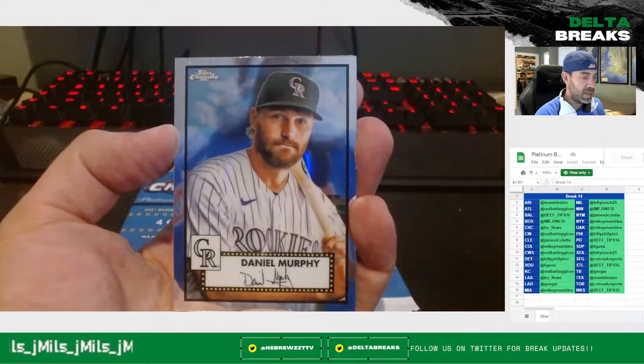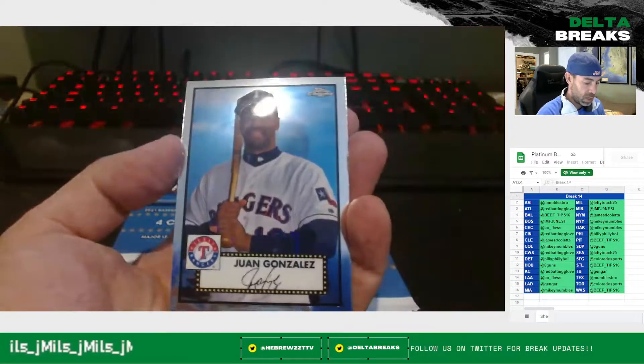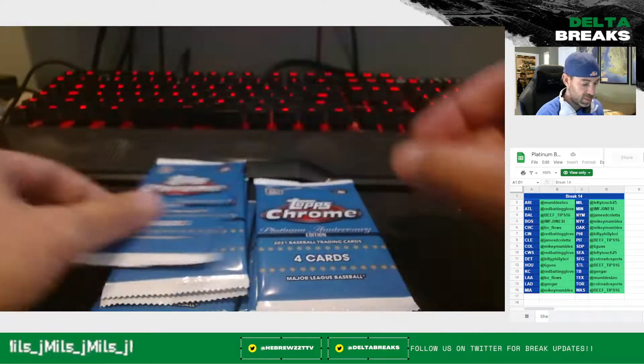Daniel Murphy of the Rockies. Chance Sisko — remember when he was a big deal? And Juan Gonzalez, covered in print lines, just in terrible condition. That's too bad.